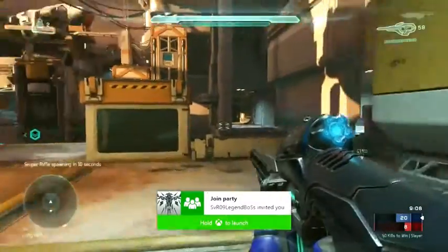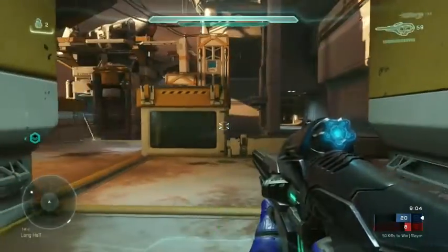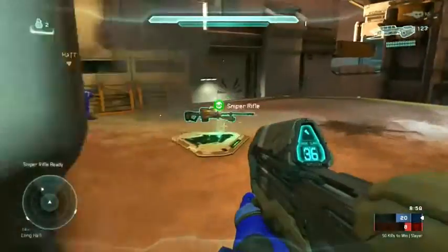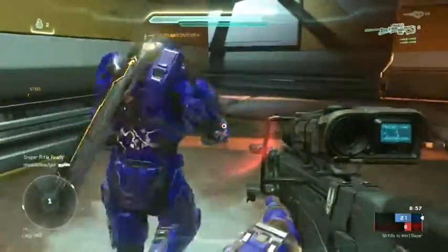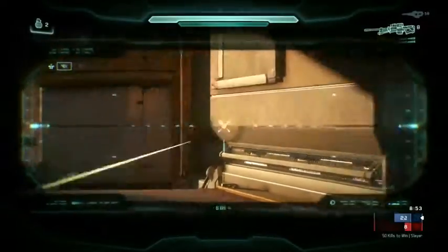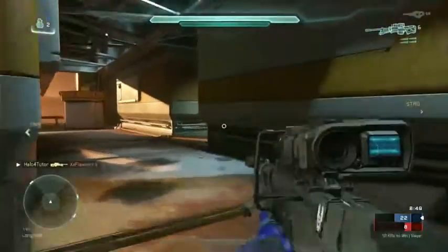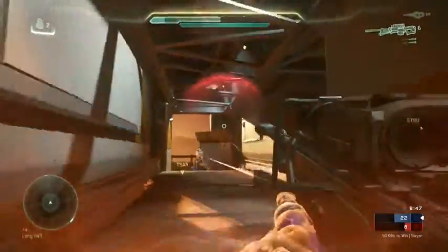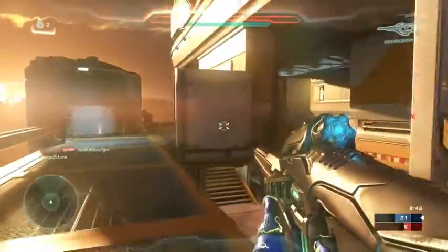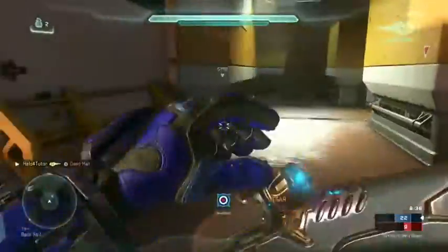Try to figure out how the maps are laid out, where the weapons are located, how you can get across the map to help a friend. Eventually you want to get to the point where you realize: I can strafe left here, I can jump backwards, I can strafe right, if I move off this ledge I'm not going to fall off the map. You want to become very familiar with the map so you can move around naturally without even really looking where you're going.